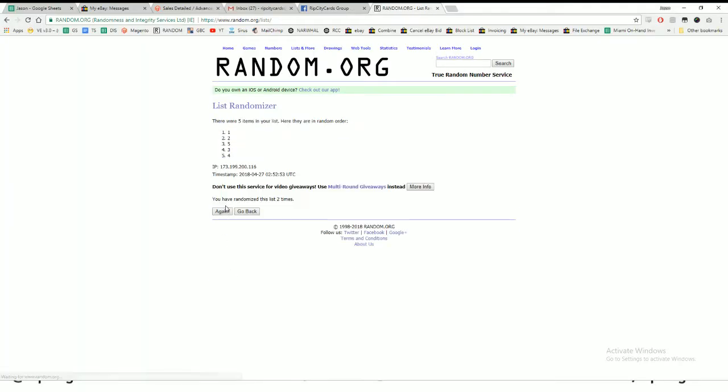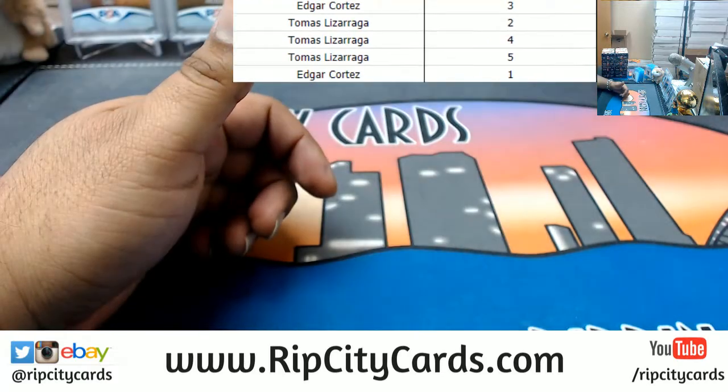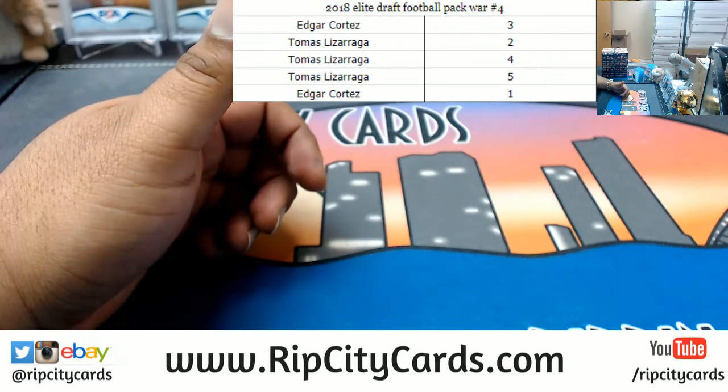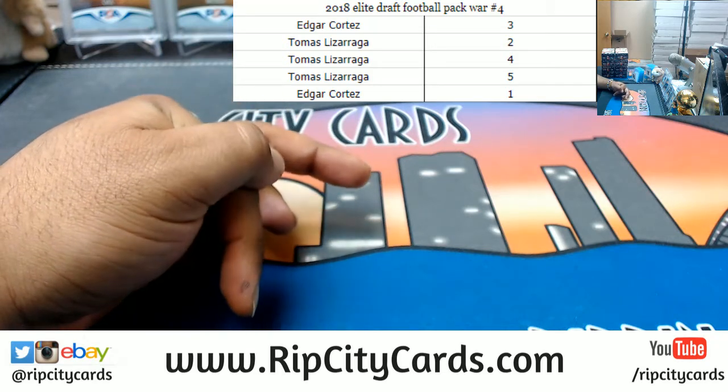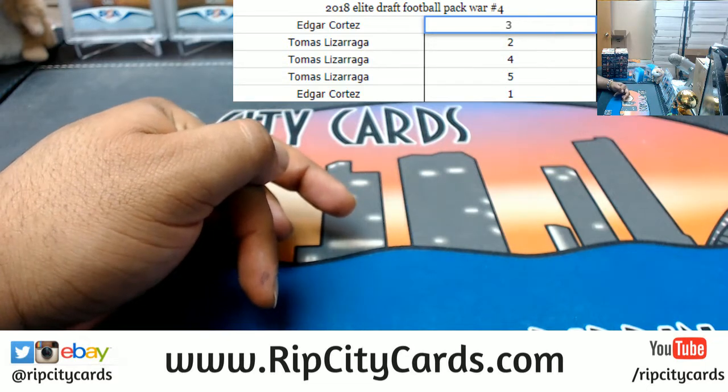And there we go, four times. And the money shot four — boosh. Mark that down, put it on the screen now. Boom, so that's what we got. Edgar gets pack three. Tomas gets packs two, four, and five. Edgar gets pack number one. All right, so we're gonna start with pack number three.